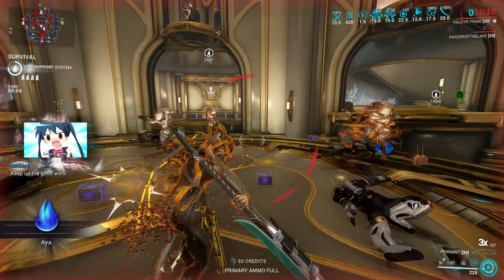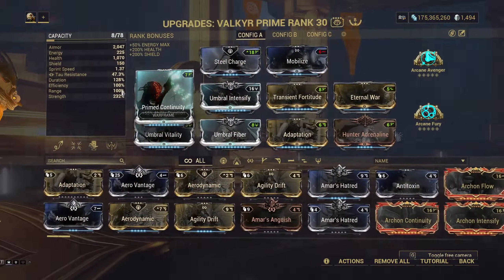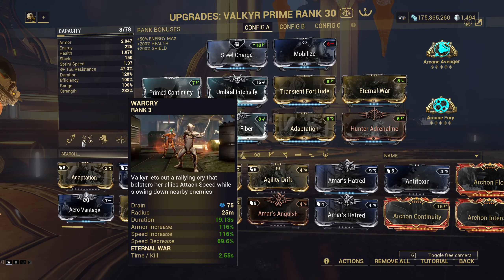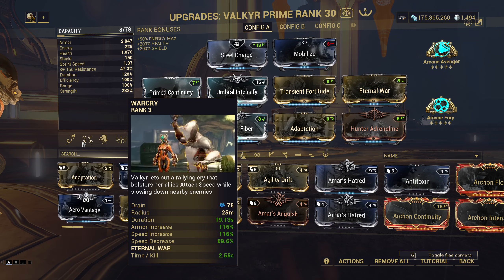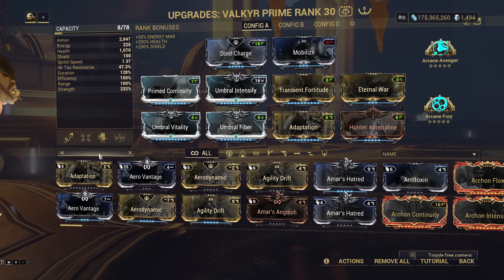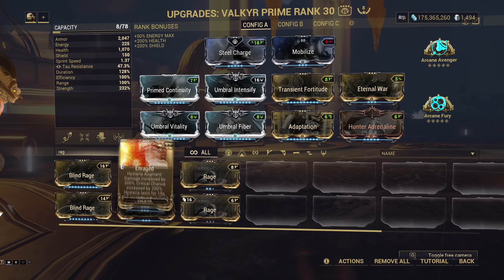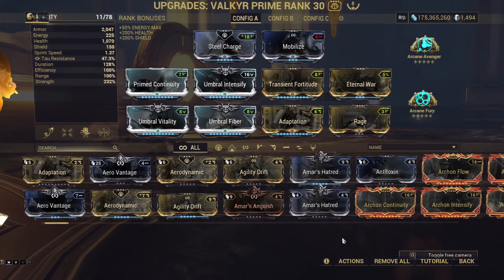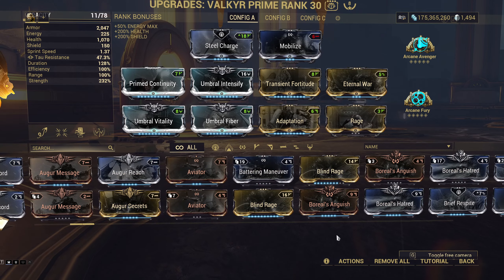All that makes Valkyr pretty easy to build: 3 Umbral mods, Adaptation, a bit more ability strength and duration, the Warcry Augment, and Hunter Adrenaline. While I do have a 2 Umbral Forma on her, it's not needed. You can use rank 0 Adaptation and Rage with little to no drawbacks and keep all 3 Umbral mods maxed out.